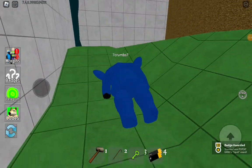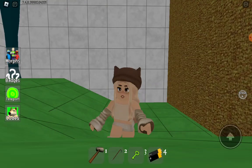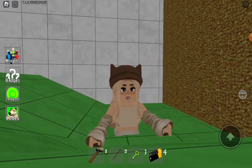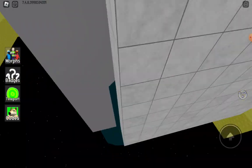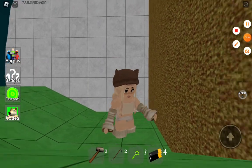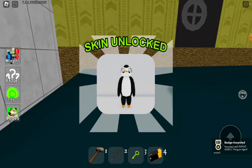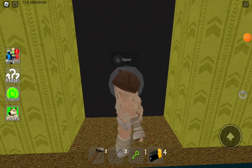Spongebob Squarepants! This is really hard to get up, guys. You're going to have to reset your character to get up. Oh my god, I'm actually stuck on the floor! Technical difficulties — I'll get you guys back when I'm at the floor. Once I paused I got out of the floor, so yeah. Okay, there is one right here — I'm trying to get it. Okay, I got it!